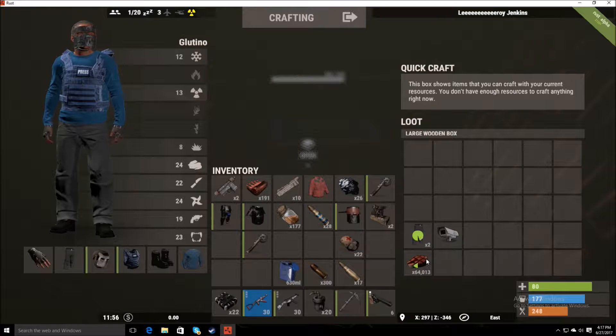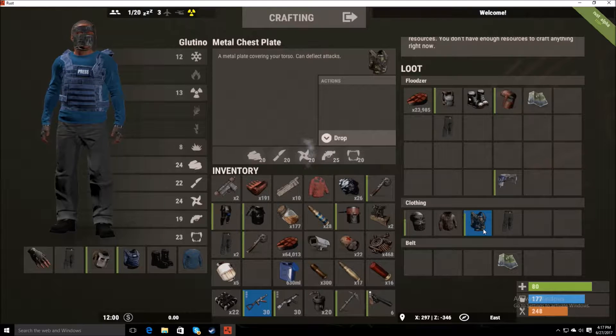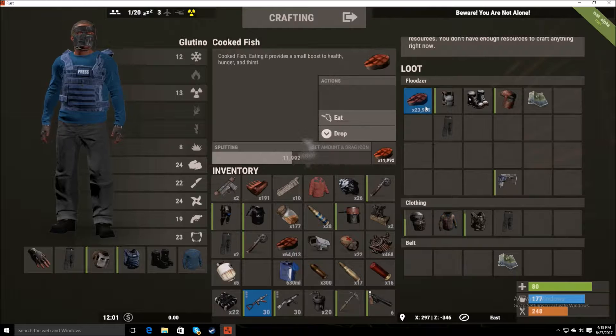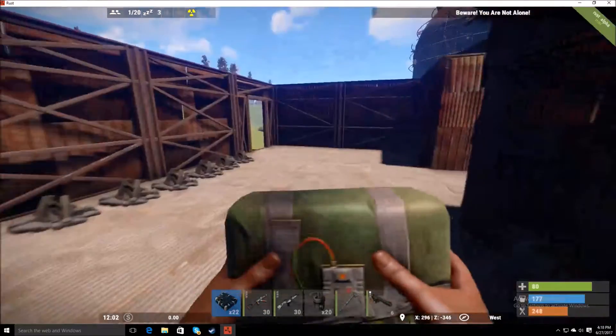I'll be fine, I gotta take his armor too though. But I don't really want to wear that either because that would look really suspicious if he ever got on. We'll just leave the rest of that probably, take the cool skull thing.